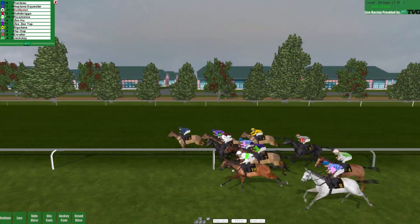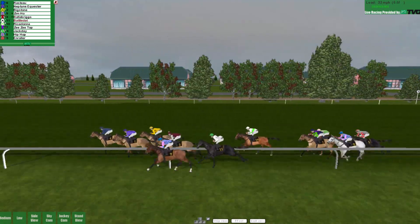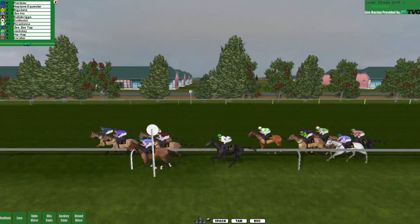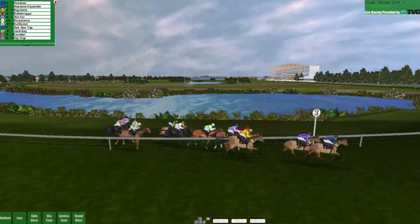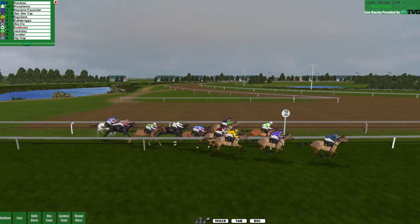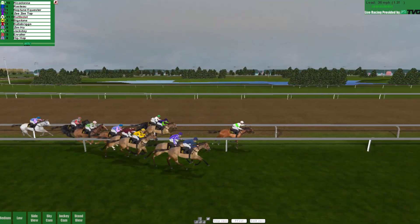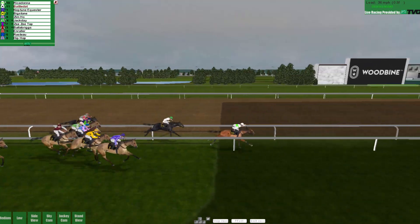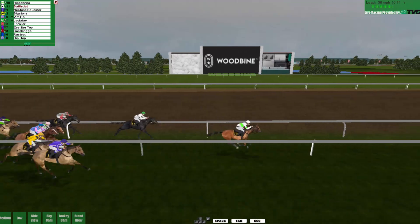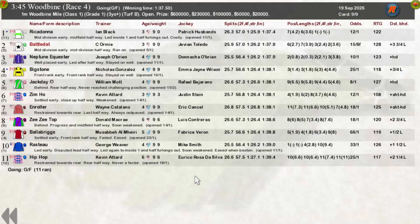It's a right-handed track here because Woodbine — even though I updated all the files and exported everything — still seems to want to run this way around, and I believe it's the wrong way around. Last time I edited the files it broke the game terribly. Final two furlongs then — looks like we're going to have room up the inside. We come in quite nicely, past Easy Top into second place, past New Neptune Equesta. Rickadonna though, half a furlong from home, seems to have a few lengths on us and we're dropping back.